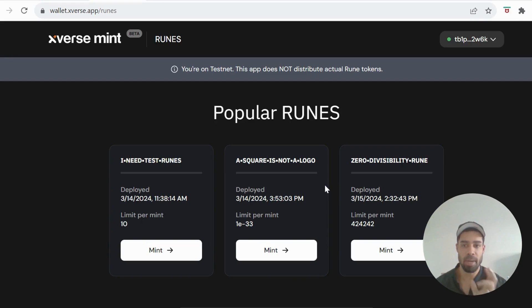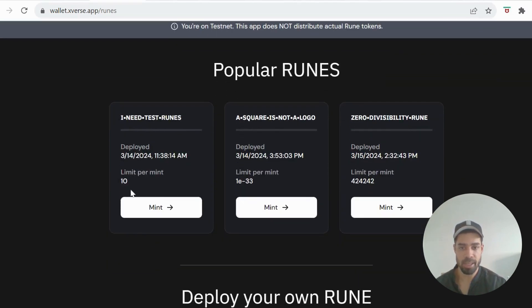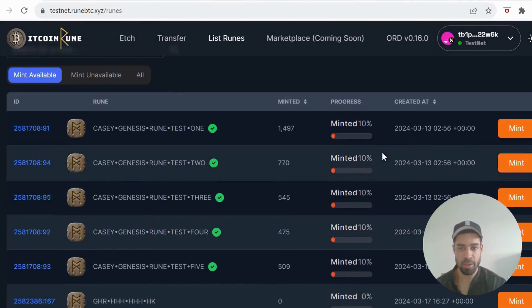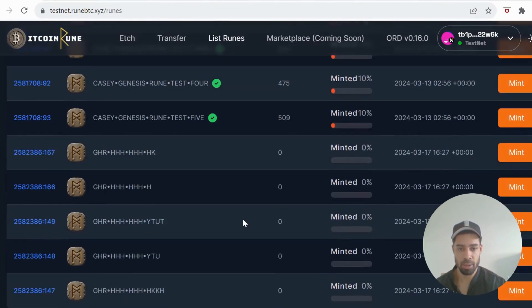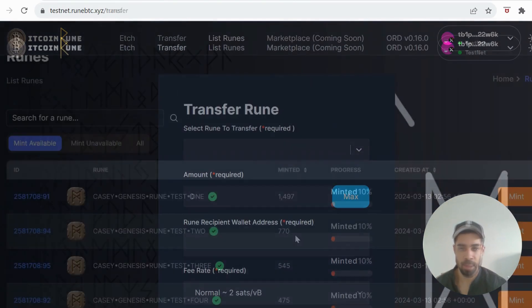The first thing we're going to do — xFirst has set up a platform with Bitcoin Runes where we need to mint these three tokens. Come to the site, go to List Runes, and you're going to mint the top five here. You can go through and mint some of the others as well if you like, but make sure you mint the top five.